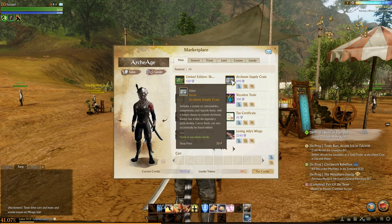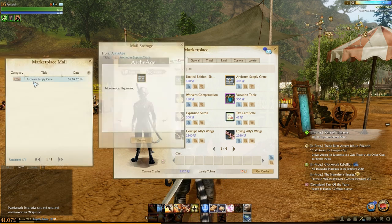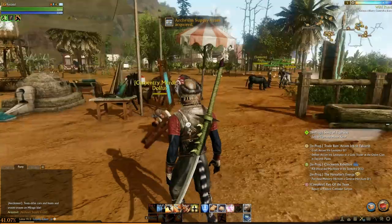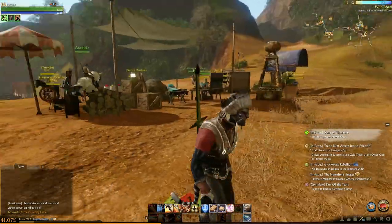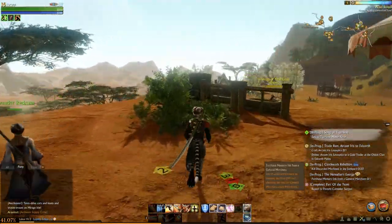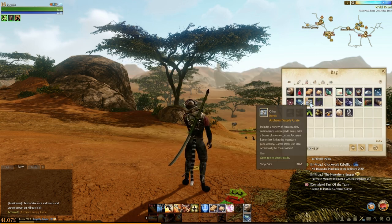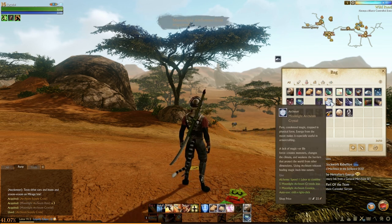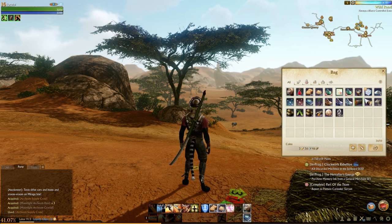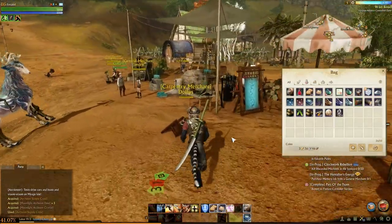Another point of contention is the Archeum Supply Crate. Archeum is a specialty crafting ingredient — to make things, you need Archeum. Evidently right now it's hard to get in-game, so on top of the labor restriction, there's now an Archeum restriction. People are saying you basically need to buy these Supply Crates to get enough Archeum to be effective at crafting. That's the word on the street right now, and that's a bit of a concern as well.